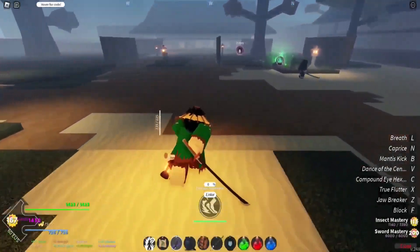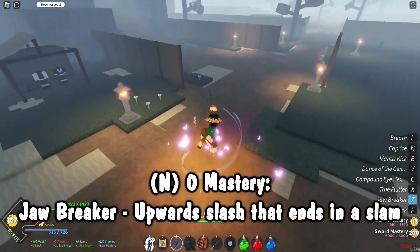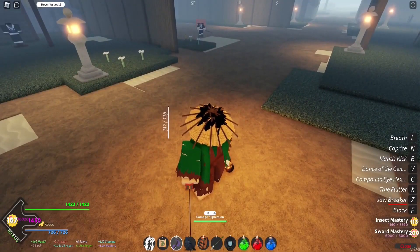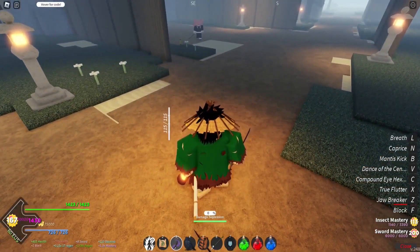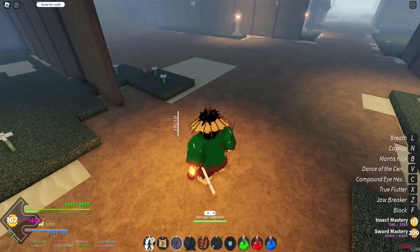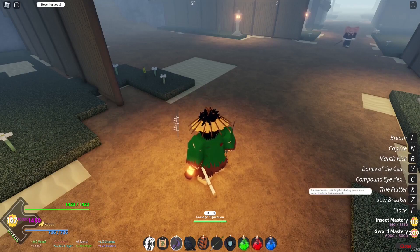Now I'll show off all the actual moves of Insect Breathing. The first move is Jawbreaker — you get this for free, it's a basic up-and-then-down slam. You get this at the start; this is how you'll improve your mastery. The next one at 17 mastery is Tree Flutter. Jawbreaker description: the user ducks and rises up with a force strong enough to drive the enemy upwards with the user's sword. Tree Flutter at mastery 17: the user dashes at their target with blinding speed into a single thrust into their opponent.